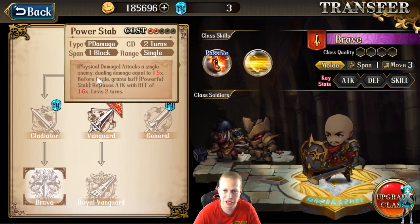Start thinking about buff stripping if you don't have a dispel. Then there's Powerful Stab — it does 1.5x damage on a single enemy, and before battle grants Powerful Stab, so you can replace attack with defense times 1.6. Like I said, you're building his defense, so this should actually hit fairly hard. You can probably take some people out with this, especially counter-class. Don't neglect this ability if you just need one real good hit from Vargas.